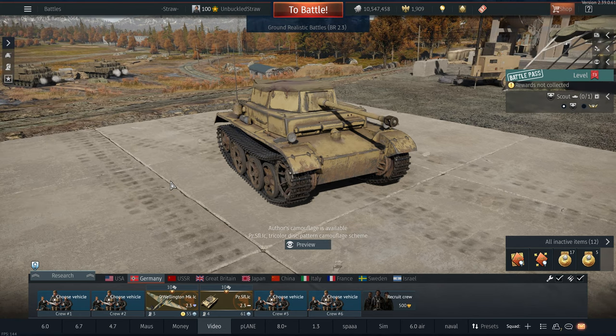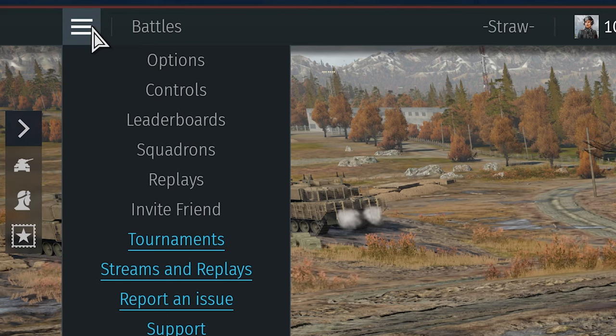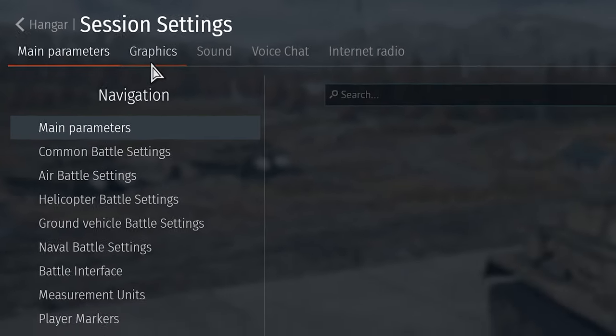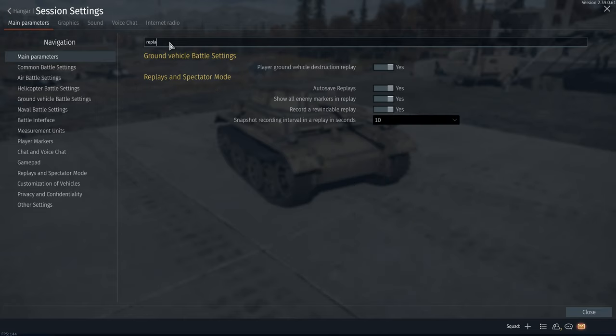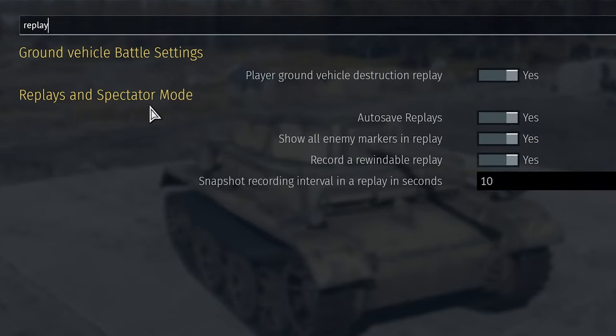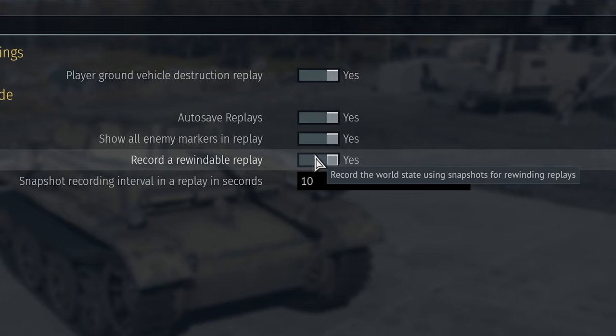First I'm going to show you the setting you guys need to go to to enable replay and the rewind feature. Don't just skip to that part because there's a bit more to it than just turning on this feature. Without further ado, go to the three bars in the top left, go down to Options, and once in Options go to the search bar and search 'replay'. In spectator mode, scroll down and enable 'Record a rewindable replay'.